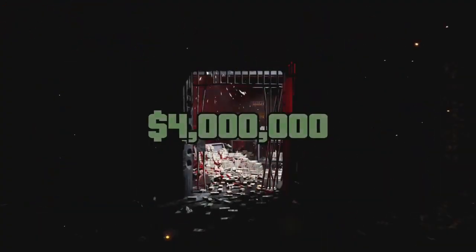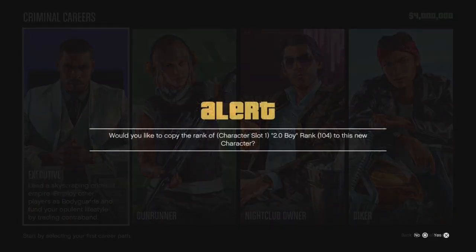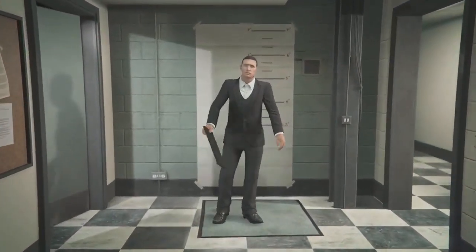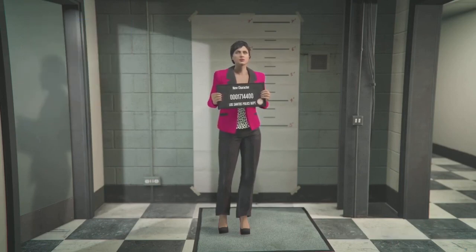Once you accept, you'll get a screen with a four million dollar promotion where you select your business, weapons, vehicles, and so on. I've cut that gameplay out — you just select whatever options you want. Then you'll go to the character creation screen for your second character. You can transfer your rank over from the first character to the second if you want — I just selected yes, it doesn't really matter. I created a girl for the second character because I usually have a male and a female. I named it 'girl' and moved on.